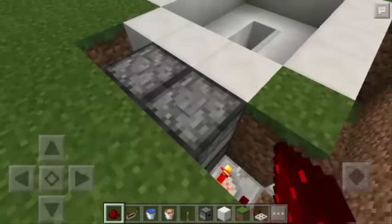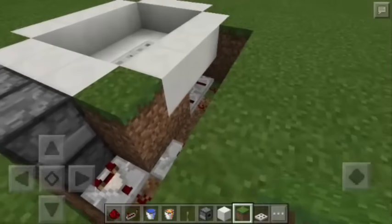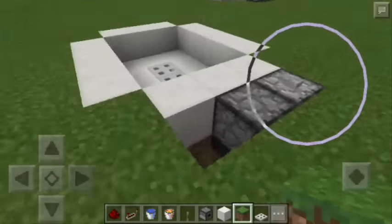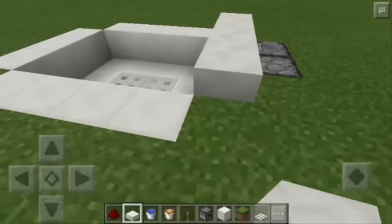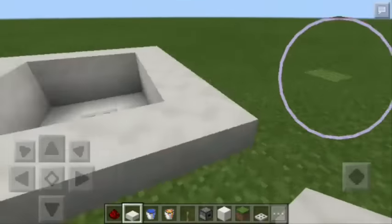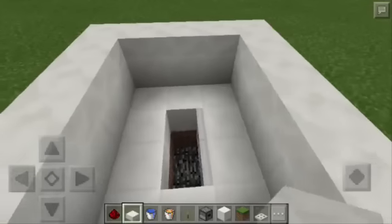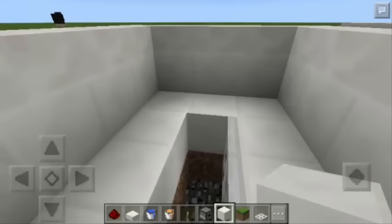If we turn it off, it closes the iron trapdoors. Now let's cover the Redstone contraption using grass blocks. Next, we're going to use quartz slabs to cover the 4 sides of our bathtub. As you can see, we only need water. But before we put the water, let's push the button once again — the iron trapdoors are now open. And we're going to put here another block of quartz.